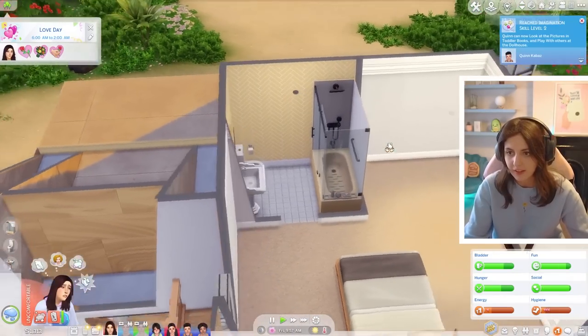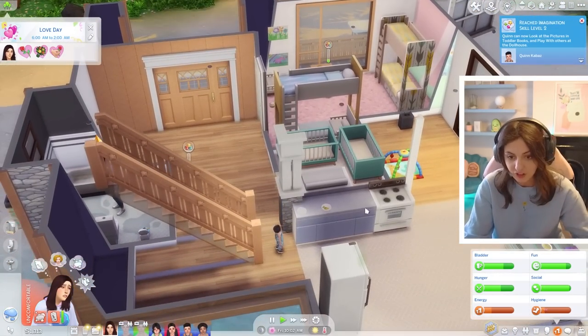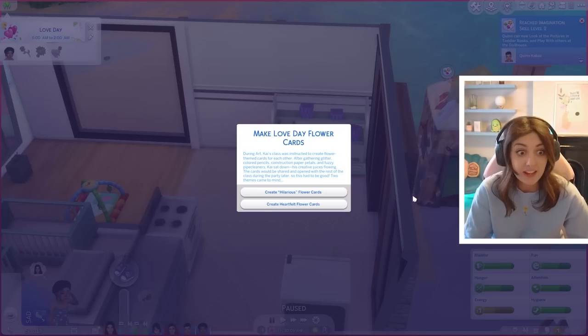I wish we could just replace all of the bathroom. Well done Quinn, you got imagination level two! I wish we could replace the whole bathroom without her having to repair it, but I literally don't have the money right now. During art class Kai was instructed to create flower-themed cards - it is Love Day. We have no love day date. Cool.